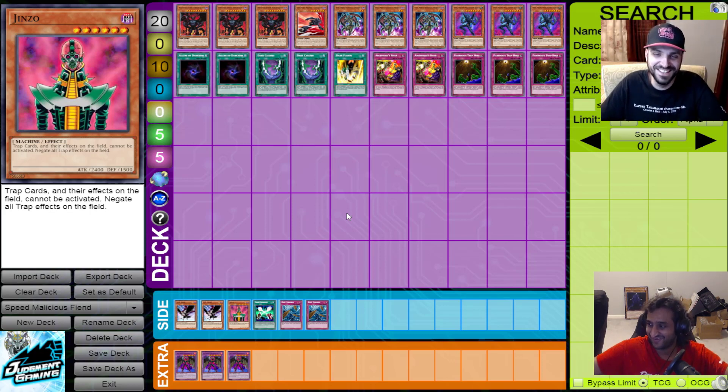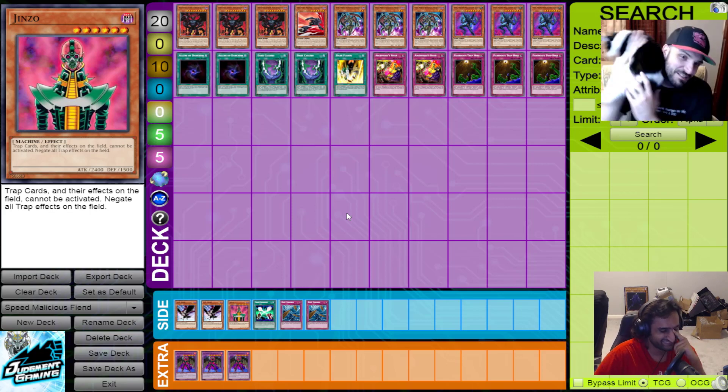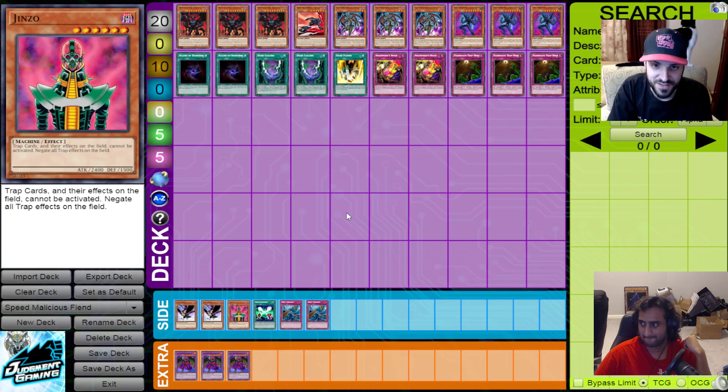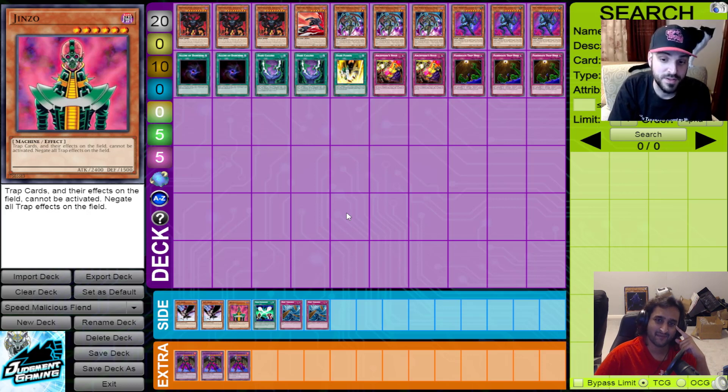Drake, before we go, are these decks Cope or Hope? Starting with MaliciousFiend.deck — this nice, fantastic pile. The Annihilator Archfiend is cool, but it's not reliable. You should probably switch those out. This deck is Cope. It is not reliable. If you're playing Dark Calling, you should probably be trying to make Dark Gaia, not any other fusion honestly. But if you pivot this deck to a different fusion, it's got some fun ideas in it.